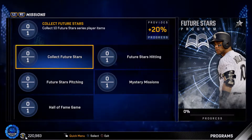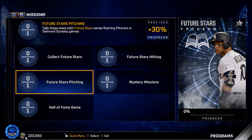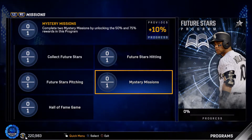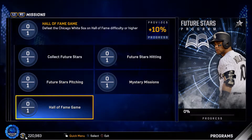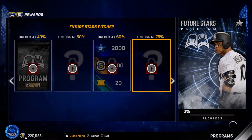The missions are: collect 10 Future Star series player items, tally hitting stats with Future Stars at 20%, tally stats with Future Stars starting pitchers — pretty generic hitting and pitching stuff. Then there's an interesting one: complete two mystery missions by unlocking the 50% and 75% rewards in this program. I'm assuming a mystery mission unlocks at each milestone. Last one is defeat the Chicago White Sox on Hall of Fame difficulty or higher, which is doable but not easy.